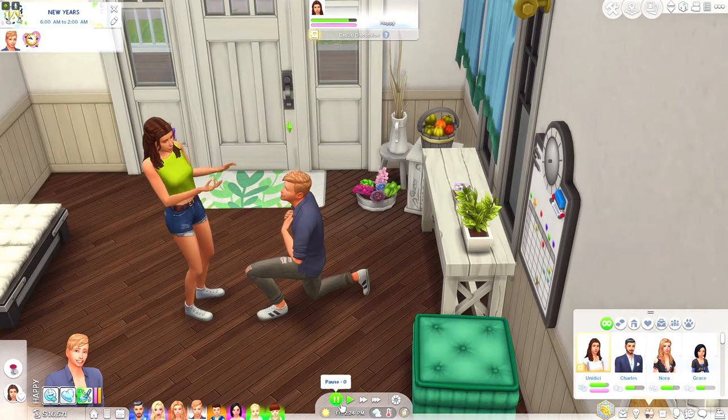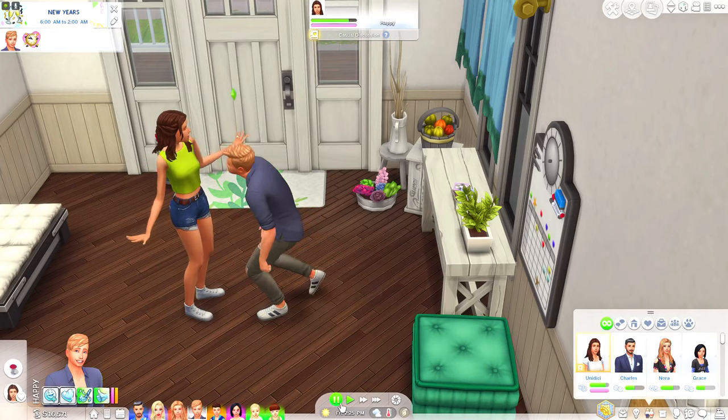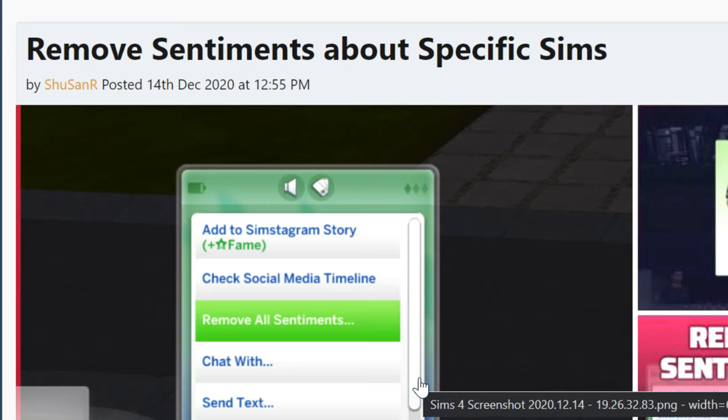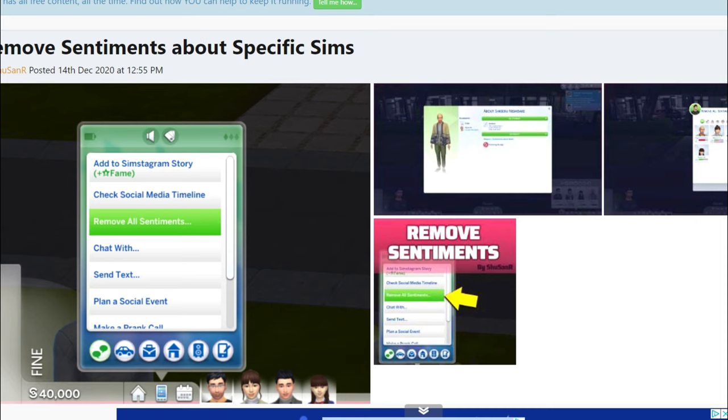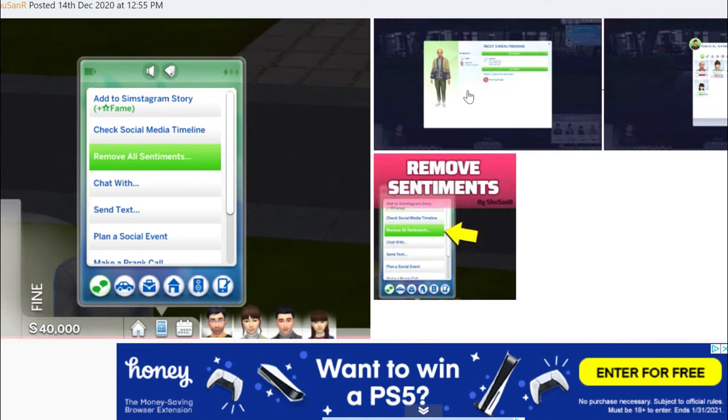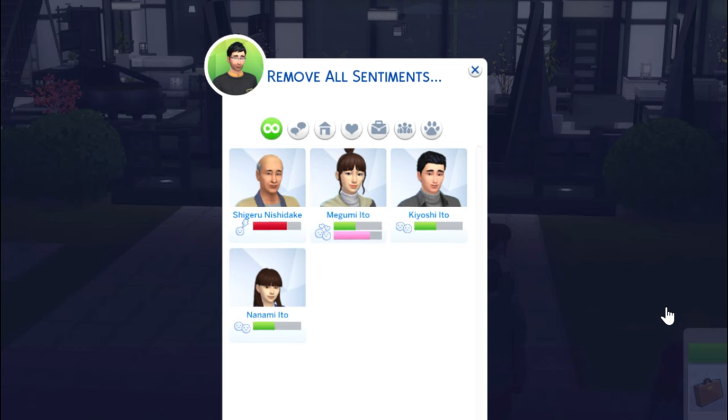How adorable! Now let's say Matthew did not want to be married anymore — there is an autonomous call off wedding mod so your sims can actually call off the wedding. Since we were talking about sentiments, you can also remove sentiments from specific sims by going to your phone, clicking remove a sentiment, and selecting options to remove it from a specific sim.